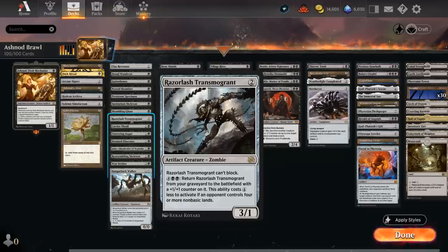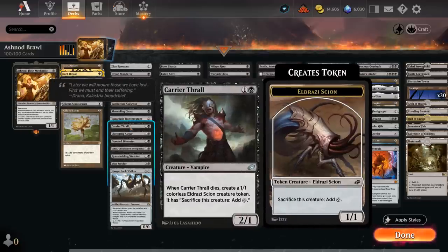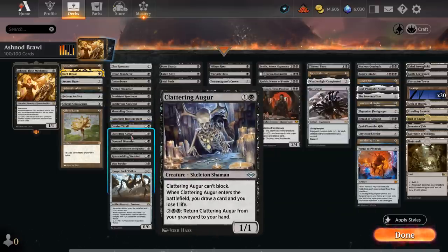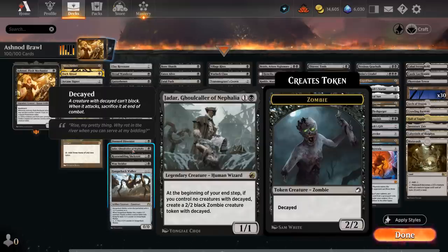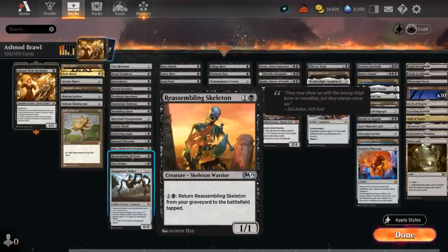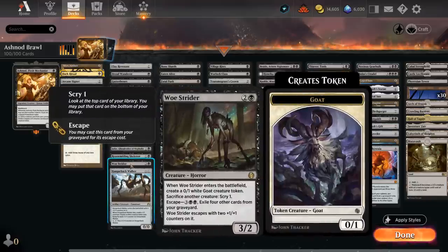Persistent Specimen is a 1/1 that for two and a black we can return straight to the battlefield — even better than Clay Revenant in that aspect. Sanitarium Skeleton also comes back to our hand so we can replay it; the upside is we can block with it right away, but we usually prefer cheaper versions like Persistent Specimen. Shambling Ghast can leave behind a treasure token or give a creature minus one minus one when it dies. Going up to two mana, the new Transmogrant — if the opponent is playing a lot of non-basic lands — we can return from our graveyard to the battlefield for just double black, entering with an extra +1/+1 counter but it cannot block, so it's a 4/2 we're still happy to sacrifice. Carrier Thrall is a 2/1 that leaves behind a 1/1 Scion token that can also be sacrificed to add an extra colorless. The Augur draws a card when it enters and we can return it for four mana from our graveyard to our hand. Doom Dissenter is a 1/1 leaving behind a zombie token when it dies. Jadar makes an extra decayed zombie at the beginning of our end step — not ideal on turn two since we don't want to sacrifice Jadar himself, but we're happy to sacrifice the zombie tokens later. Reassembling Skeleton is the cheapest one to get back into play for just one and a black. Woe Strider makes a goat token we don't mind sacrificing and can also sacrifice creatures to scry, plus escape it from the graveyard.